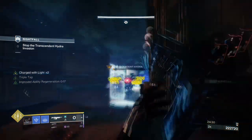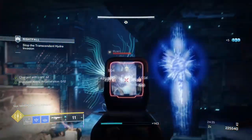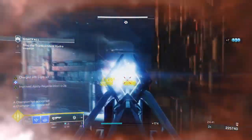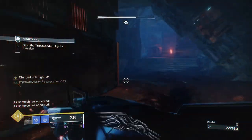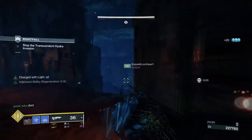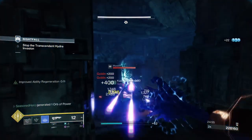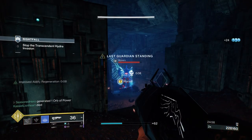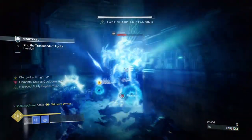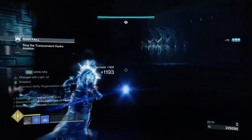I found this build very useful in GMs, as Stasis Turrets are generally strong and don't require much to build into. Outbreak as a primary is also strong against tanky enemies since its exotic effects and Catalyst can continuously spawn SIVA. Remember, at one point Outbreak was a go-to DPS weapon because of how strong its effects were, and although we don't see much of it now, it still holds up in certain content. I recommend giving this build a try if you want a different take on utilizing Stasis Turrets, Chromatic Fire, and Outbreak Perfected together — it makes this exotic a workhorse across all content.